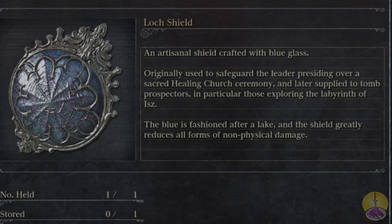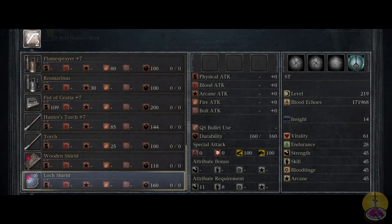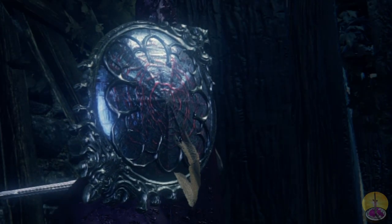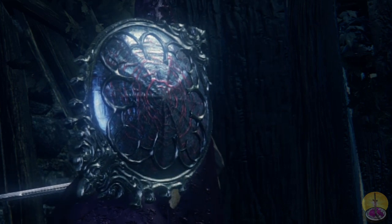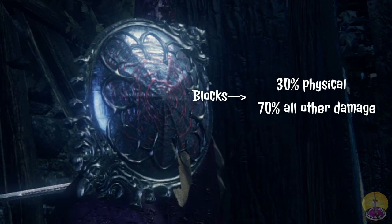Nobody should really need to use this by the time they get it — you've demonstrated you're good at dodging to reach that point. Looking at the basics, durability is slightly better at 160 opposed to 120. Requirements are nearly the same: 11 strength and 8 skill — only 3 more strength than the wooden shield, so it's pretty easy to wield by the time you obtain it. Stat-wise it's simple: it blocks 30% physical damage, which is pretty low. However, all other types of damage are negated by 70% — that covers blood, bolt, lightning, and arcane. That's quite significant, making this a shield that can actually do something.